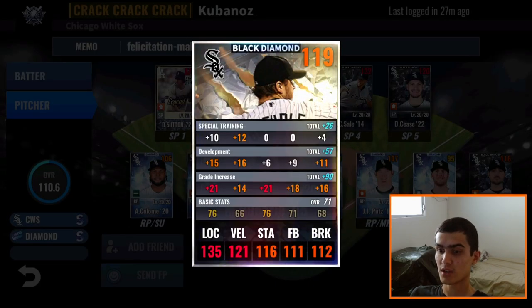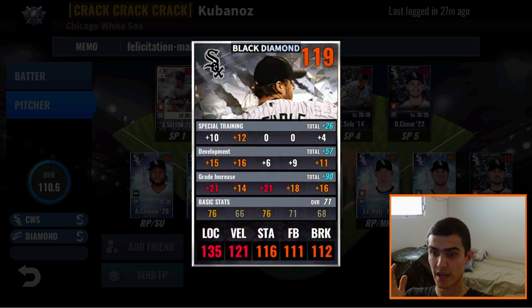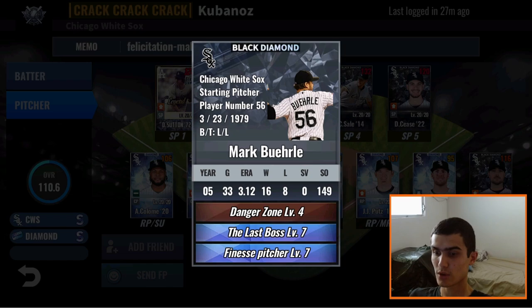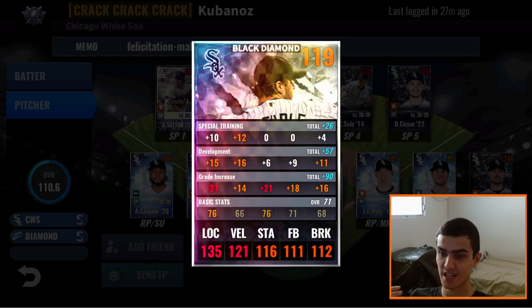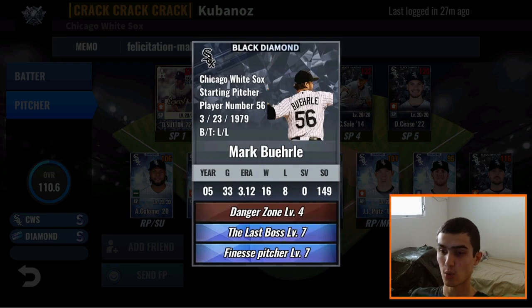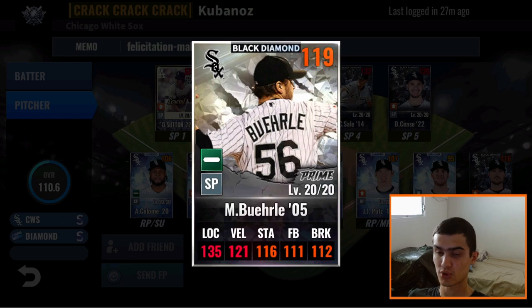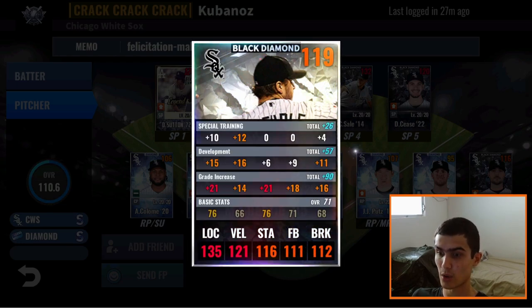Second in the rotation is a Black Diamond Mark Buehrle 2005. Low velocity card, but good job with the train — 6 to stamina is good, and 16 to velocity definitely helps. You went velocity 1, location 2, and break third. Skills: Last Boss and Finesse. He still gets the Finesse Pitcher bonus even with velocity 1 — it's just 10 lower than location. Excellent job getting the Finesse bonus. The only thing that would be better is if he had a Legend skill, so you can work on that later down the line and look for a Slow Starter, Cooperative Pitching, Control Master, or Fireballer skill set to help with that velocity. Great card right there.